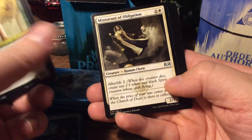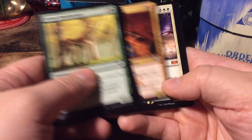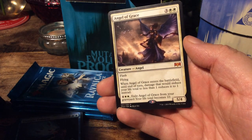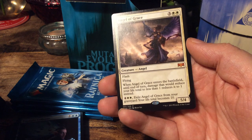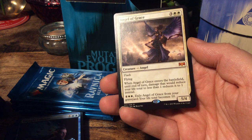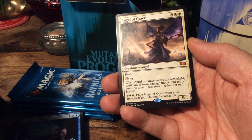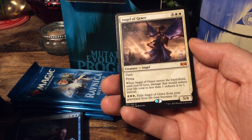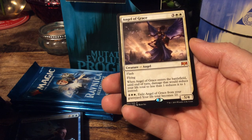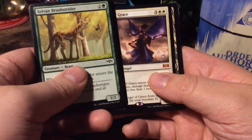Ministrant of Obligation. Essence Capture. Cult Guildmage. And another Mythic — Angel of Grace. For five, we get a 5/4 with Flying and Flash. When it enters the battlefield, until end of turn, damage that would reduce your life total to less than one reduces it to one instead. And for six, you can exile her from your graveyard and your life total becomes ten. Sweet.